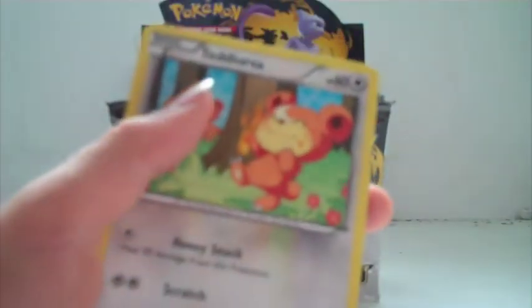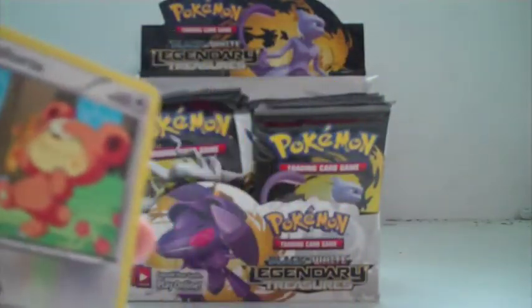Stunfisk, Swadloon, Trubbish, Vulpix, Gothita, Tangela, and another one of those Charizards. Gyarados — YES! A Reshiram! It's a full art Reshiram! It's a full art Reshiram! Yes! This is exactly what I needed for my team! I get a gold card and I'm happy with this pack! I'm happy for life!